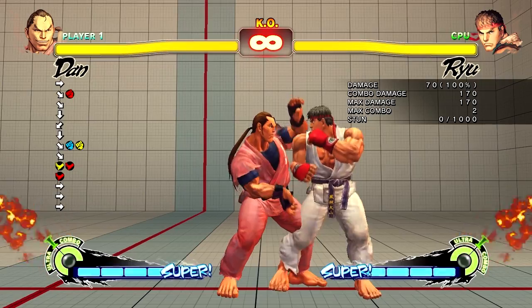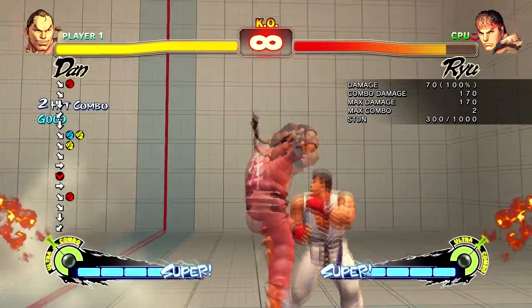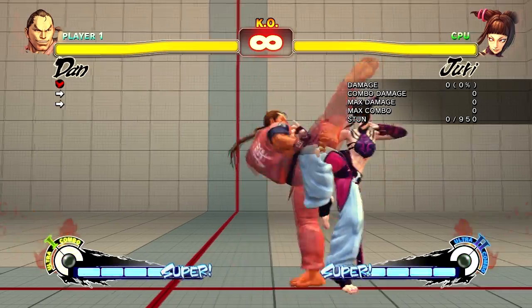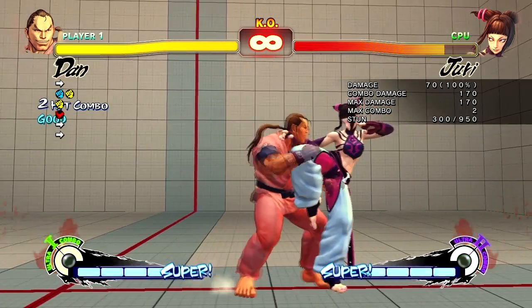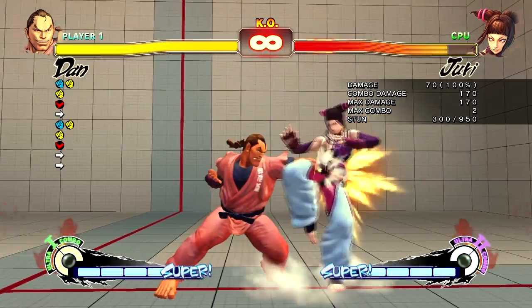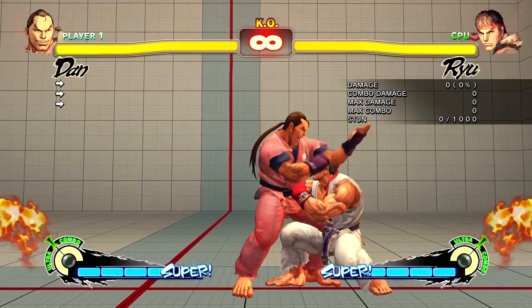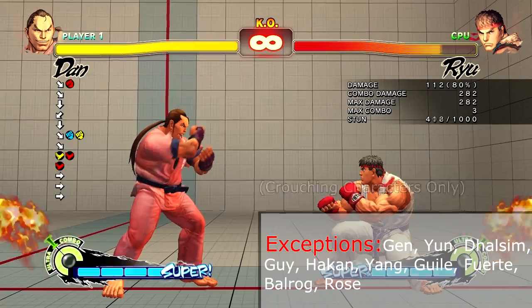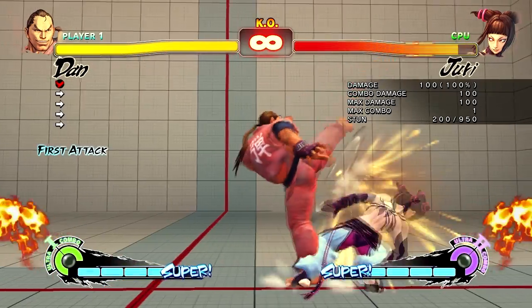On certain characters, after a crouching medium punch follow-up, the hard punch Koryuken won't have enough range to connect with the opponent. On other characters, close heavy kick will push Dan too far away from the opponent to combo into close medium punch. Unfortunately, many of Dan's combos don't work the same versus a crouching opponent as they do versus a standing opponent.